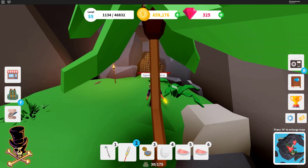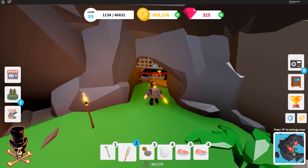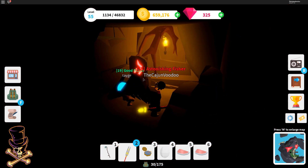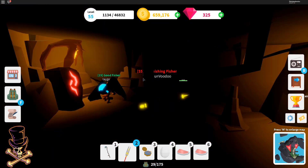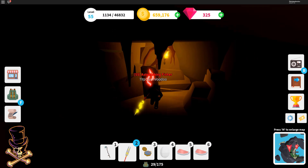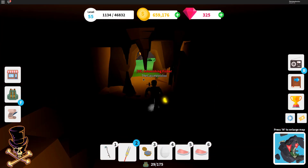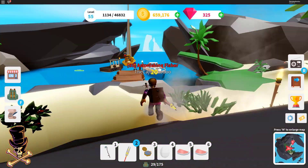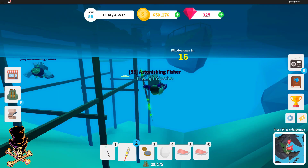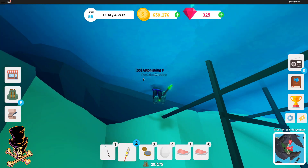Hey guys, we're back at the island — we should be able to open this gate now. Boom! There we go, got it open! Let's go see what's in here. Oh, there he is — I gotta go kill him out here I bet. Yeah, there he is. I guess I have to find a key every time I want to fight the boss.